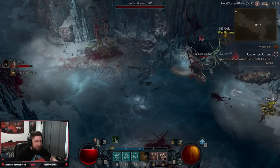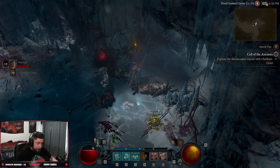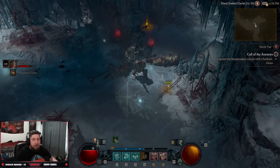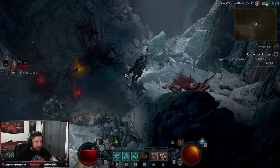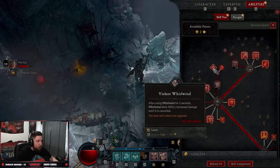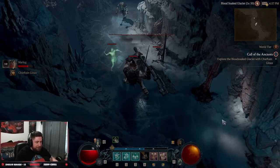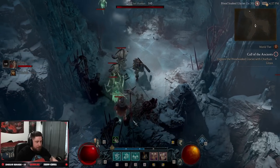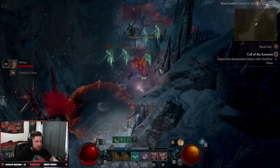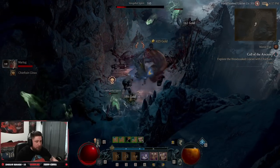It costs a lot of fury to use the build but it's still very strong. You can see how when we're a good distance away, Lunging Strike really closes the gap. Now if you didn't want to use Call of the Ancients you could swap in Leap — that's very strong too. If you don't like the full bleed setup and just want the bleed from Lunging Strike, you can swap to Violent Whirlwind. Let's pull a bigger mob to showcase — kills absolutely everything.